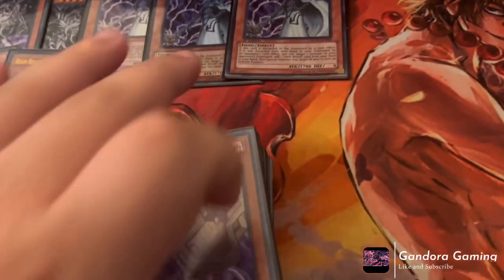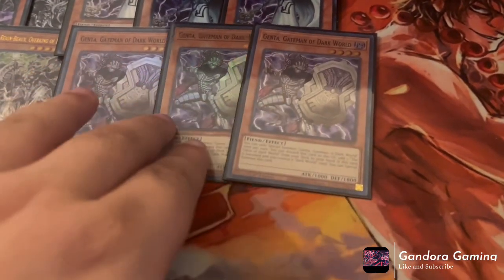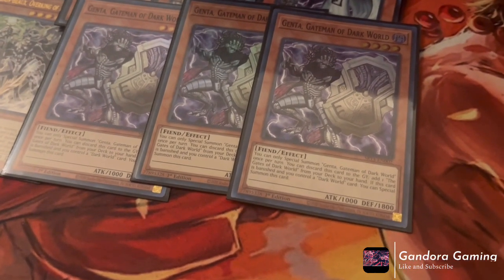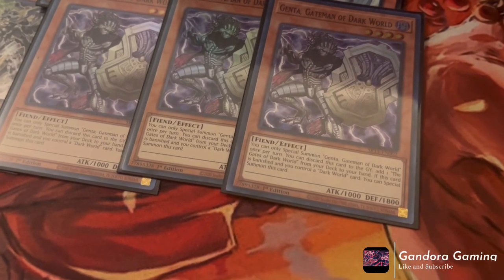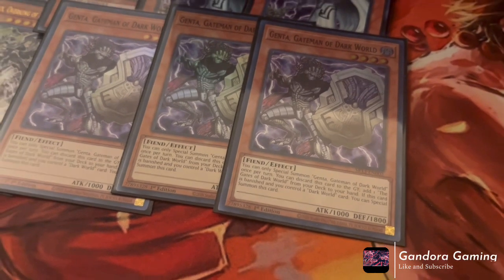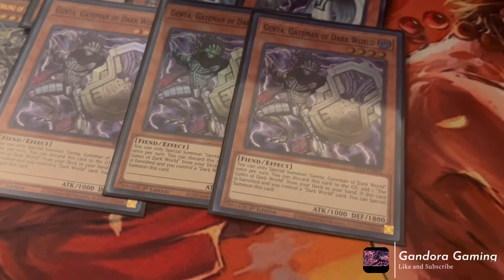The next mandatory three-of is Gate Man of the Dark World, one of the newest cards. This card is fantastic — it has a non-once-per-turn effect to add the field spell Gates of the Dark World from your deck to hand. When he's banished — which is a once-per-turn effect — he can special summon himself back. Gates of the Dark World is also non-once-per-turn, letting you banish a Dark World from grave to search a Dark World. He also works great as a Level 4 Dark for Rank 4 plays.